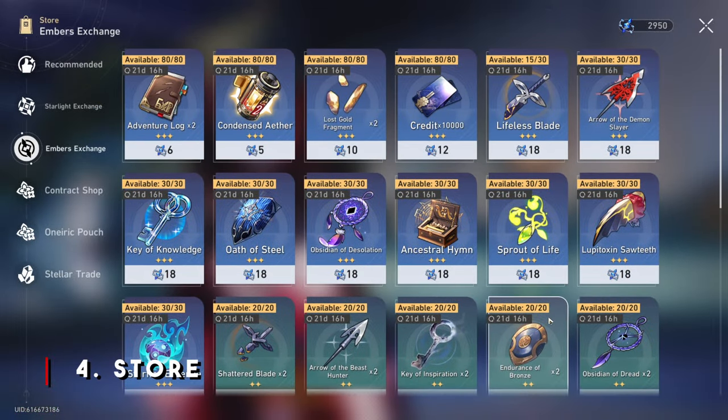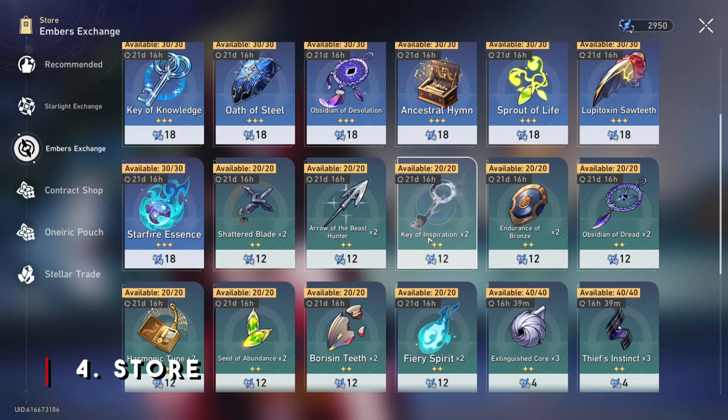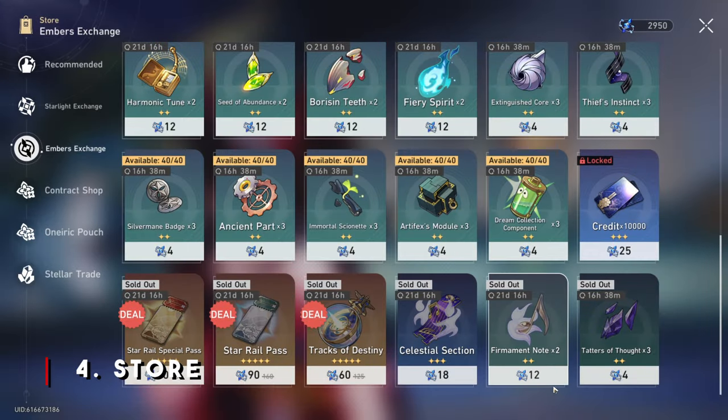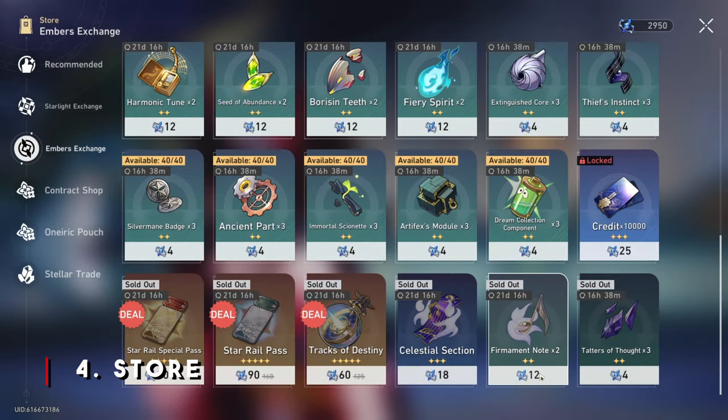Next up, we have Embers Exchange. Over time during your playthrough of Honkai Star Rail, you will farm a material called Embers. Every month within the shop, you will be able to buy five gold Star Rail passes and five standard Star Rail passes. The whole purpose of saving up Stellar Jades is so that you can get more pulls towards your standard and limited banners.